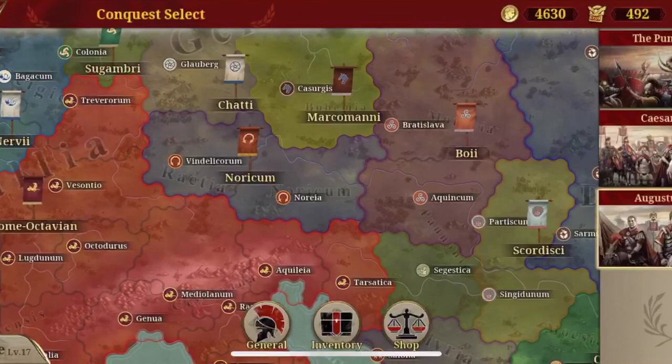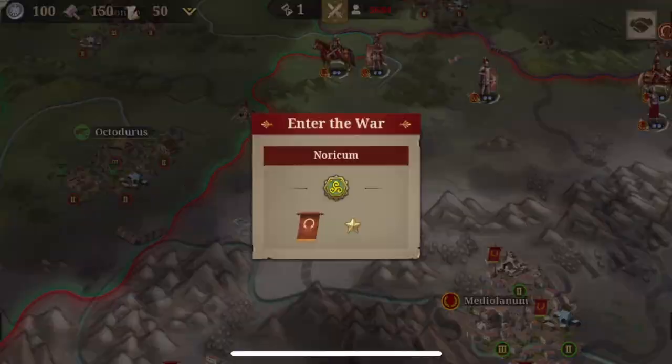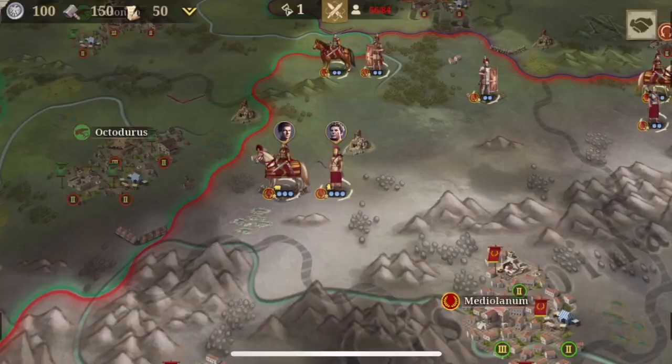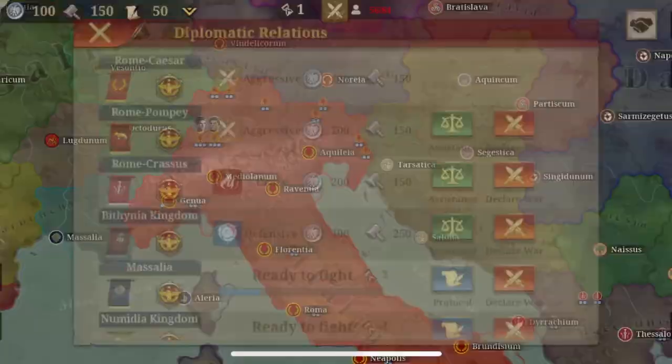I'm going to show you how to do it today. So I'm going to show you how to play as the Romans. First of all, you start off really strong, ready for conquests against the Gauls, ready for wars against the Germans, help from your eastern ally. So you really feel fit enough to declare war on every single enemy nation.